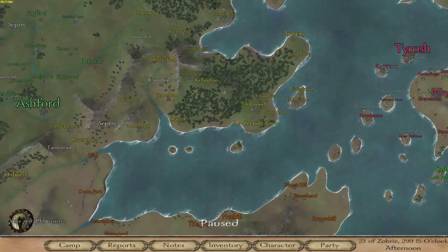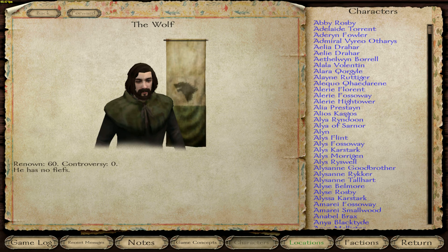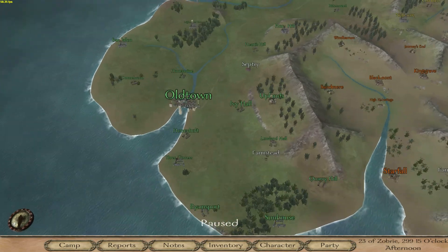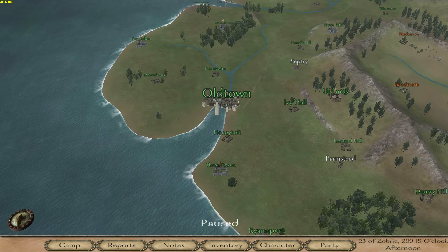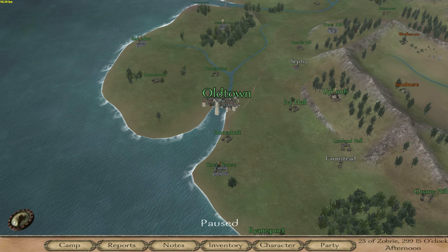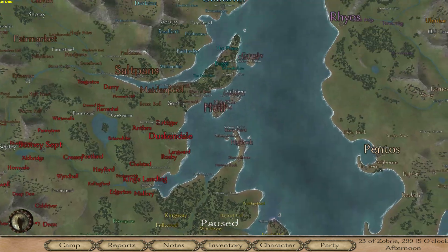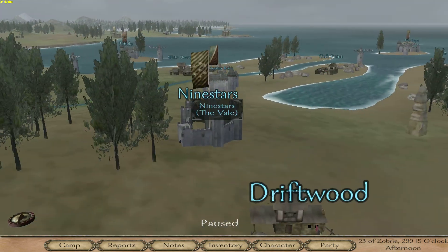We've got two places we can go from here. The Beyond the Wall quest requires 150 renown and we currently have 60, so it takes a little bit. We've got the Tourney at Nine Stars, and we've got the Knights of the Mind. Knights of the Mind is closest because it's down here in Old Town. The Nine Stars tourney is all the way up here in the Vale.